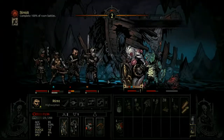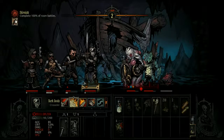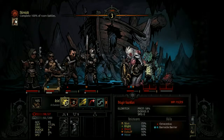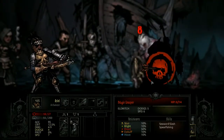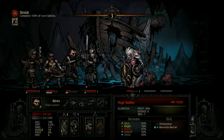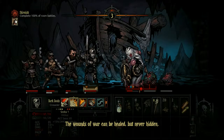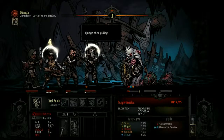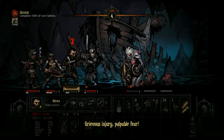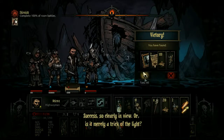Stop it. Oh my god. Leave him alone, goddamn. This is a marked one, yeah. I can't hit him because he's in the front line — that just means I wasted a damn turn. He has a fucking defense block, he's in the front line but never hidden. Nice. Fuck off — seriously, leave alone. Well, success success, so clearly in view. Or is it merely a trick of the light? Will you shut up.